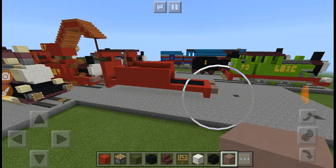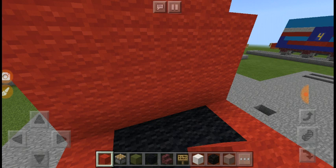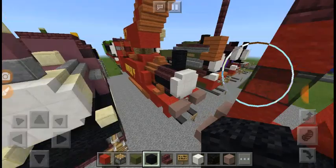He looks good. So you also want to get red wool and add it — you do have to fill in the gap — and add it three blocks long. And add black wool and have it three blocks long.